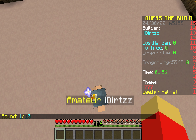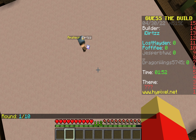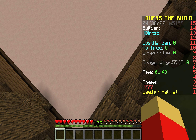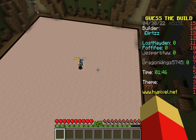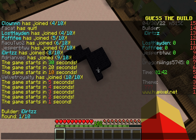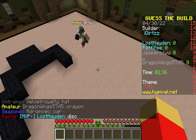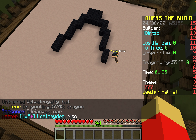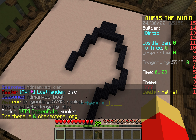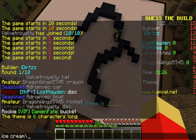It's this guy's turn — there are 10 rounds. So far he's not doing anything. What is this? A crayon? No, that's not crayon. A rocket ship? No, it's not a rocket. Ice cream? No, that's not ice cream either.